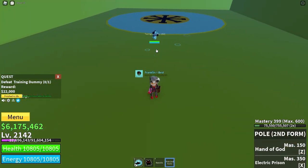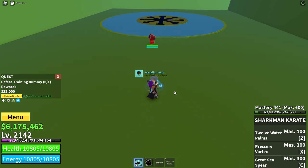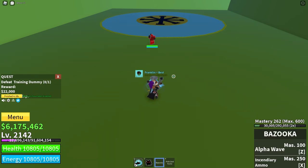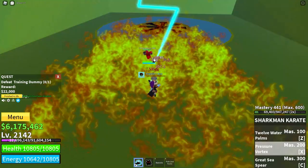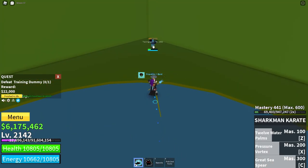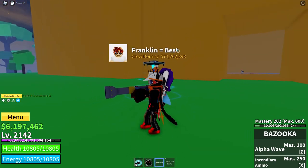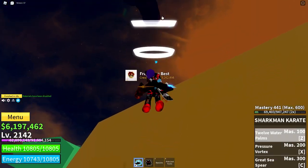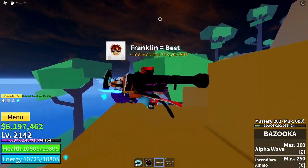A pretty good combo with this is Pole Z and X, Bazooka X, Sharkman X and Z, and either Great Seaspear, Incendiaria, or Alpha Wave. To be fair, considering it comes from the first sea, it's actually pretty good. So that is my fifth gun on the list.